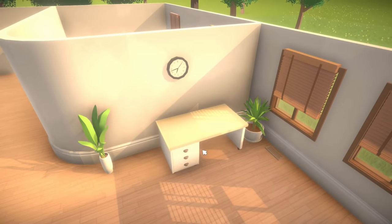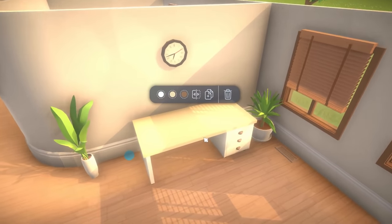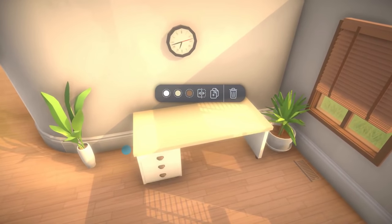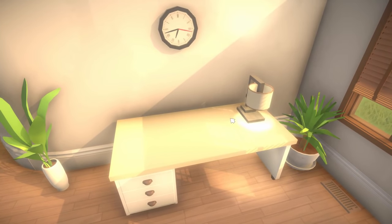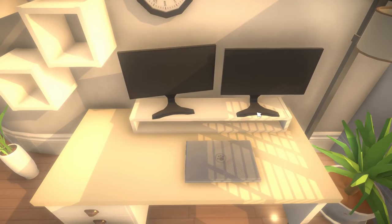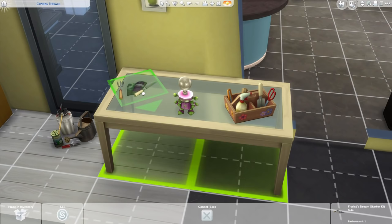Number three in the list of things Paralives is doing better than The Sims is object stacking. Not only can you place items anywhere on the ground, but anywhere on each other. An example of that is with this desk — you can put computer monitors anywhere on it and at any angle. In The Sims, you just can't do this.